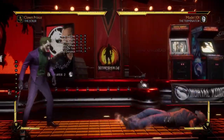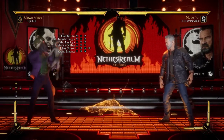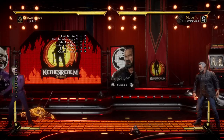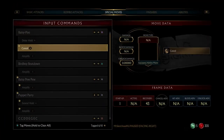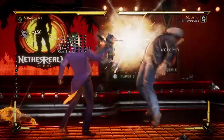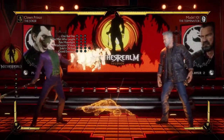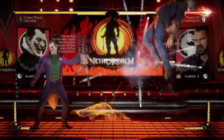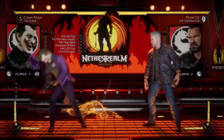He seems kind of okay but doesn't have any standout pokes. Alright, we have Batsy Poo — this is a universal special move, a projectile, and you can actually hold it. The question is can you cancel it? It appears yes. So this seems too slow to hit confirm but it does appear that you can get a combo off of it.